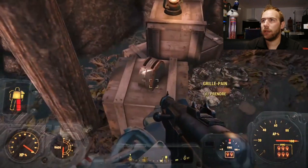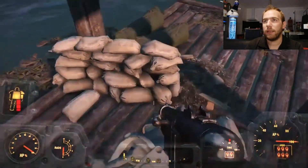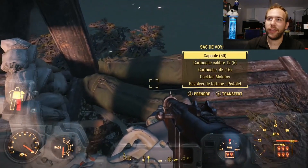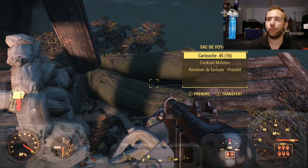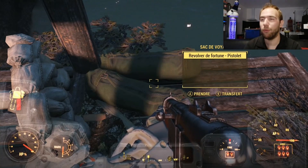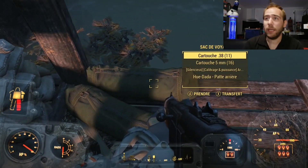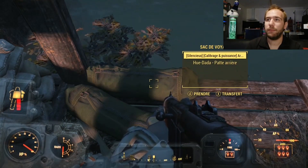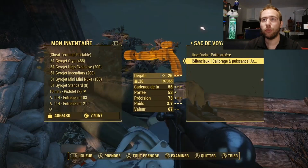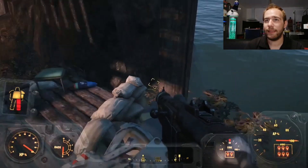On a un grippin et de la colle Miracle. On a deux sacs de voyage. Il y en a un qui a 50 capsules, des cartouches de calibre 12, des cartouches de 45 et un cocktail Molotov. Le revolver de fortune, je pense que vous n'en aurez pas besoin, moi non plus. Dans le deuxième sac de voyage, il y a également encore 50 capsules, des cartouches de 38 et des cartouches de 5 mm. Et il y a aussi une arme de fortune avec un silencieux, donc je vais la laisser ici.